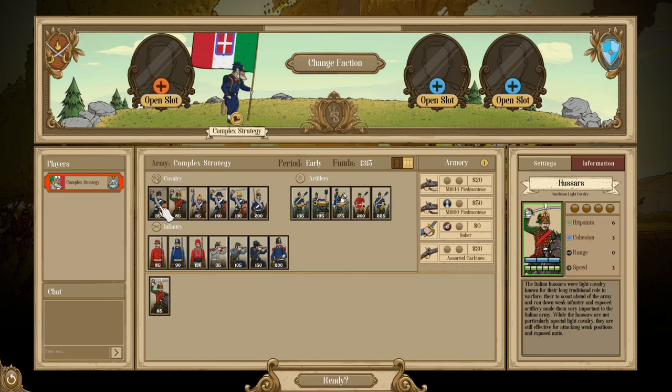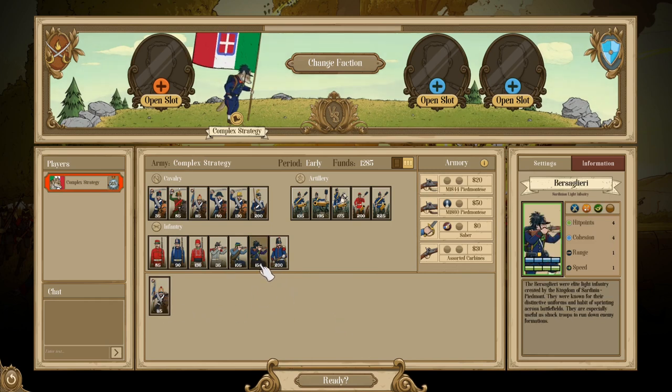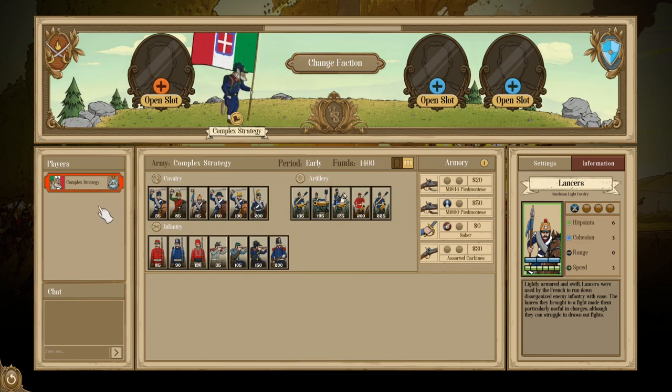Then we have the Lancers — a much better light cavalry. As a shock light cavalry, this unit is far better at getting into melee, and although you pay a bit more, you get benefit from it. With the only other shock unit being the Bersaglieri, the Lancers offer a very solid, cheap shock unit to engage in melee when you need them, giving them a very clear and defined role.